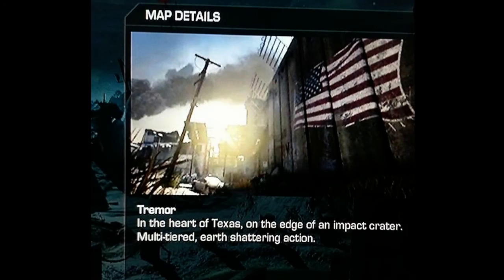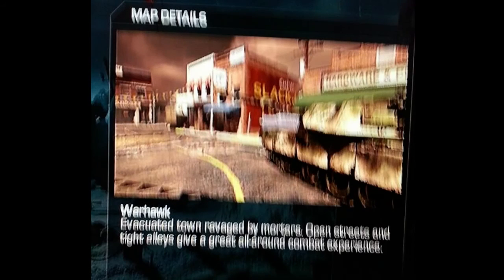Next map is Tremor — in the heart of Texas on the edge of an impact crater, with multi-tiered earth-shattering action. This is the map that has earthquakes. You're going to be running around and suddenly an earthquake happens — ships fall down, buildings fall, and it changes the flow of the map so enemies have to run different ways. You'll have to learn the map as it changes. That looks cool — my favorite map so far.